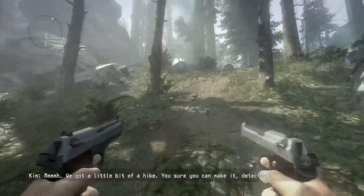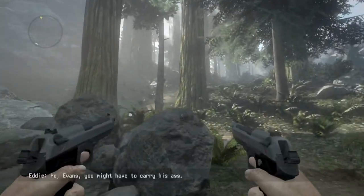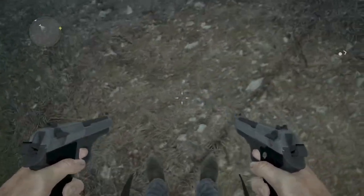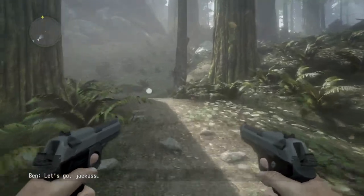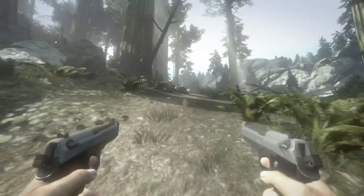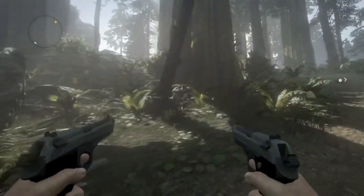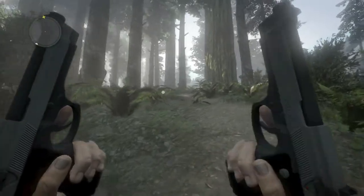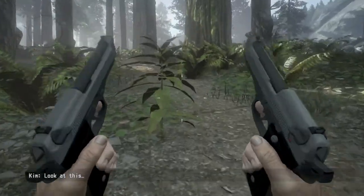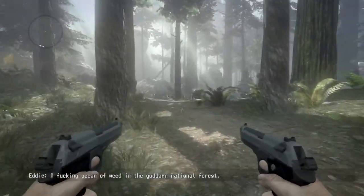I don't understand — we got a little bit of a hike. You sure you can make it, detective? Yo Evans, you might have to carry his ass. Yeah, my character is like Ray — he's heavy and strong and can't climb. His jump is absolutely terrible — he's not even going in the air. Terrible.